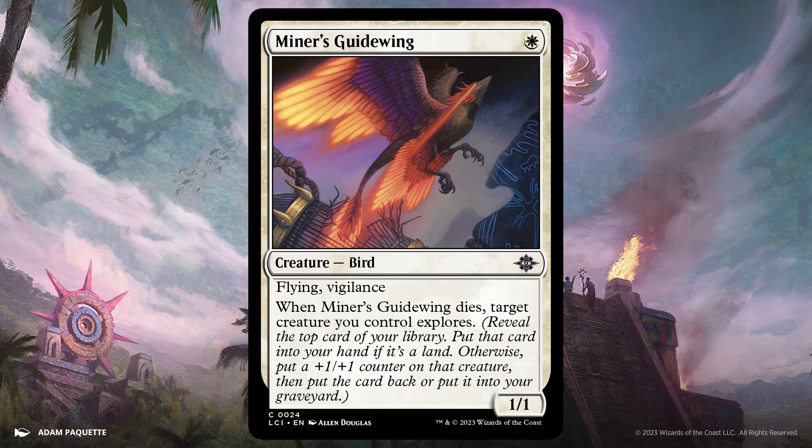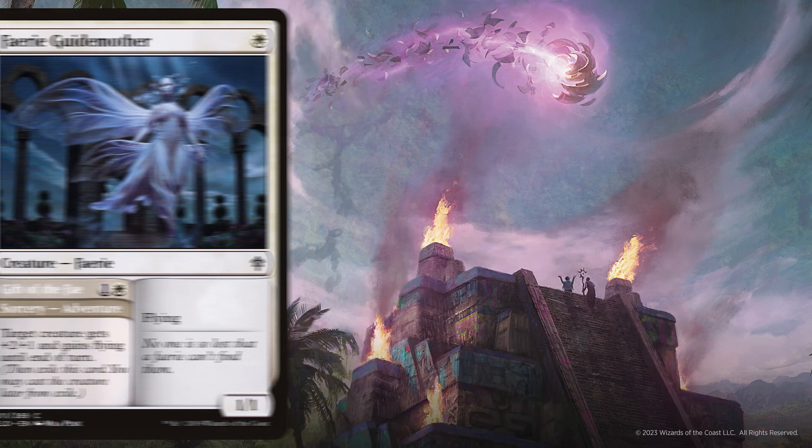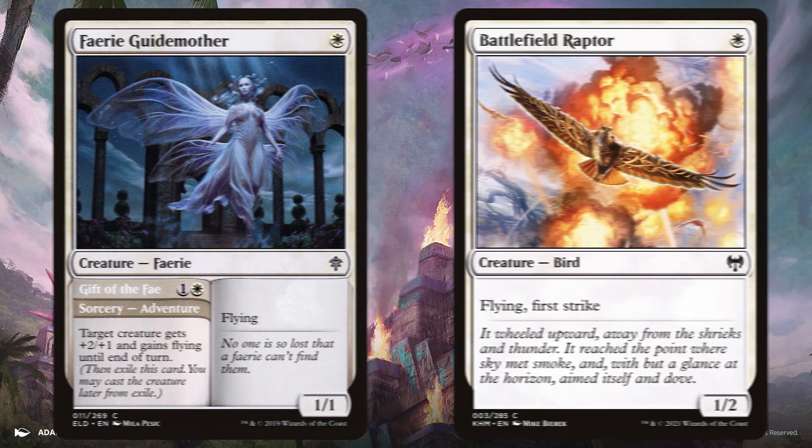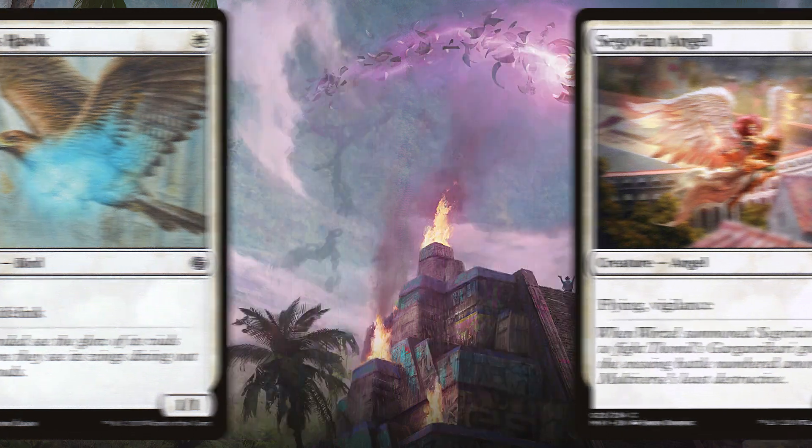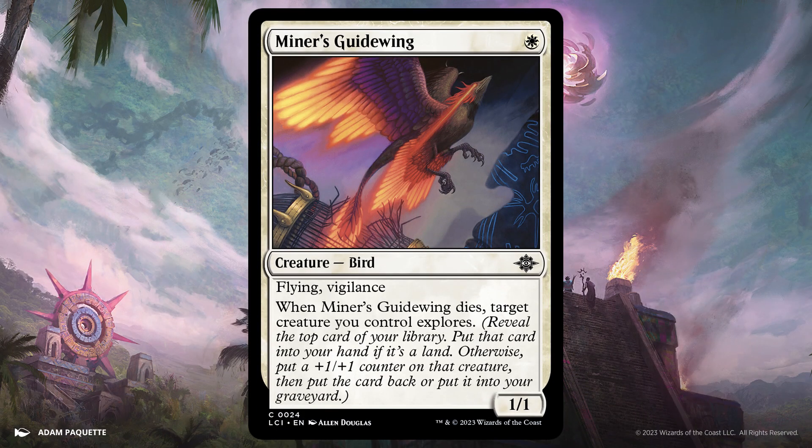Miner's Guidewing is proof that 1/1 White Flyers for 1 mana are getting more and more pushed. This has Flying, Vigilance, and when it dies, target creature explores. That's a lot of text. Comparisons would be Fairy Guide Mother, Battlefield Raptor, Healer's Hawk, and of course Segovian Angel, of which this card is a strict upgrade. This little bird isn't a game changer, but it's a good choice if you have some white aggro going on, and bonus points if you have counter synergy.